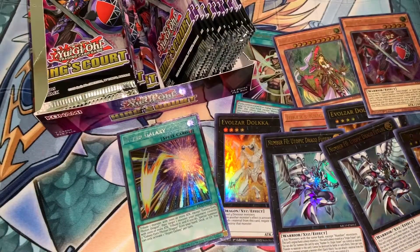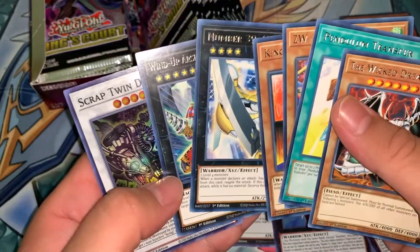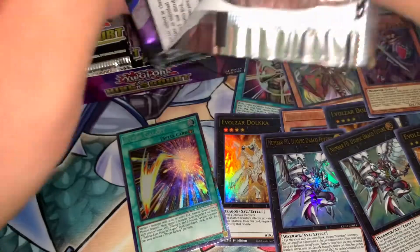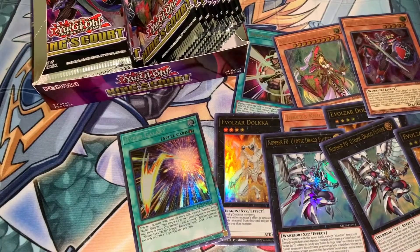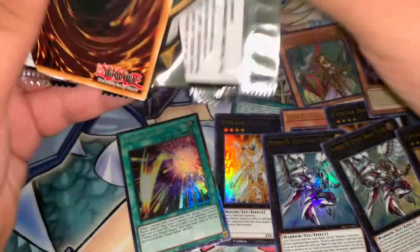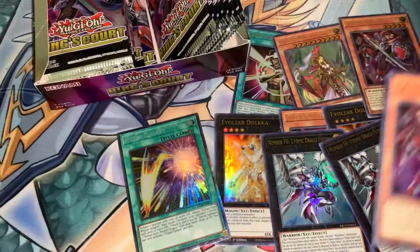Let's see if I can be faster, because who cares about the commons. The only thing I'd want to check the commons for is misprints — I haven't gotten any misprints in all the stuff I've opened recently, and what I've been hearing is that Konami's been misprinting stuff hard, but I haven't seen it. Unless you consider dinged corners a misprint, in which case yeah I got a whole bunch of those.